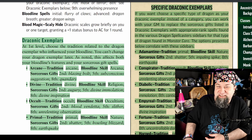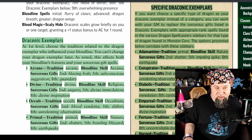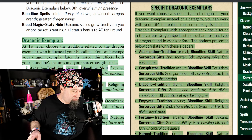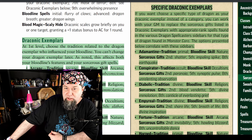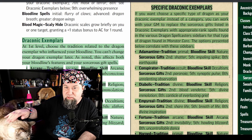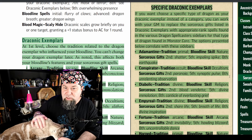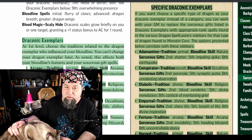Now a whole lot more dragon exemplars. Specific draconic exemplars: if you want to choose a specific type of dragon as your draconic exemplar instead of a category, you can work with your GM to replace the sorcerer's gifts listed in draconic exemplars with appropriate rank spells found in the various dragon spellcasters' sidebars for that type of dragon found in Monster Core. The options presented below correlate with these sidebars — in other words, all the work it just suggested you do, it did for you here.